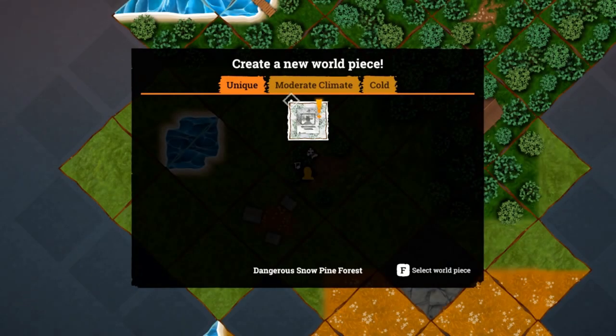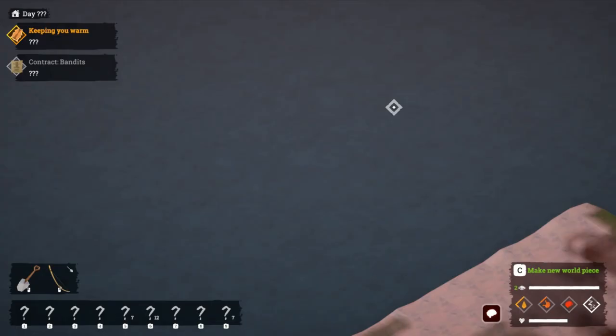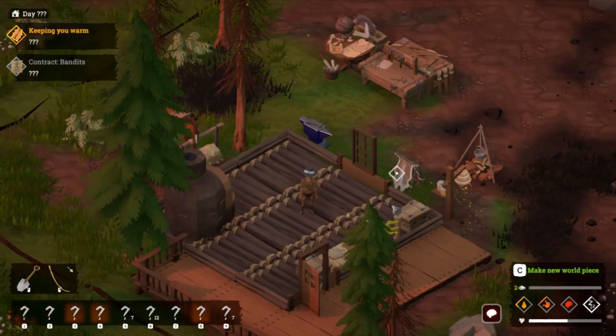We've got the dangerous snow pine forest so we can place that tile too. Yes, let's place some of this because it would be good to try to explore that.